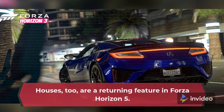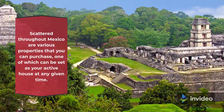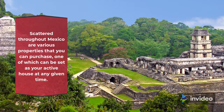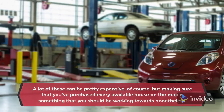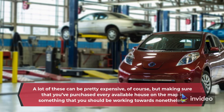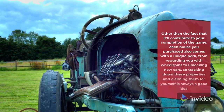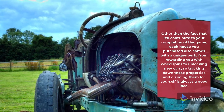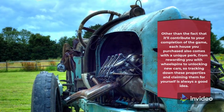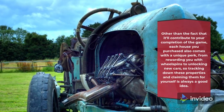Houses are a returning feature in Forza Horizon 5. Scattered throughout Mexico are various properties that you can purchase, one of which can be set as your active house at any given time. A lot of these can be pretty expensive, but making sure you've purchased every available house on the map is something you should be working towards. Each house you purchase comes with a unique perk, from rewarding you with wheel spins to unlocking new cars, so tracking down these properties is always a good idea.